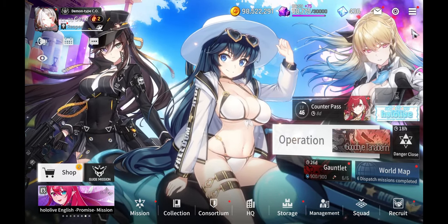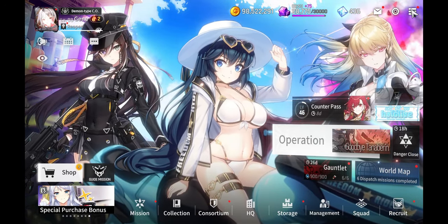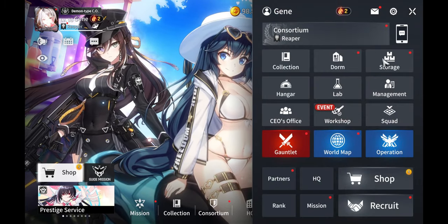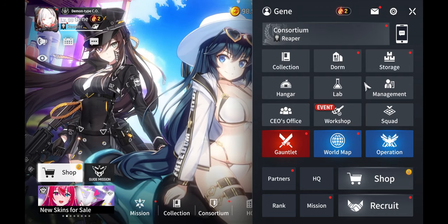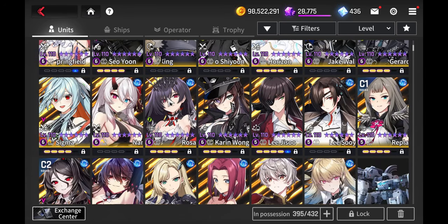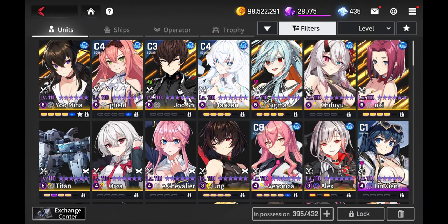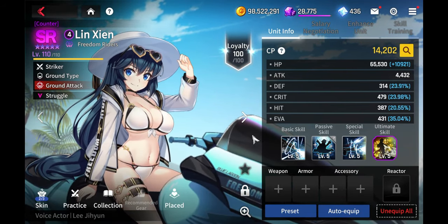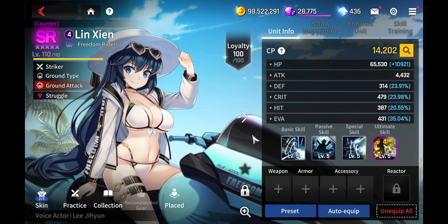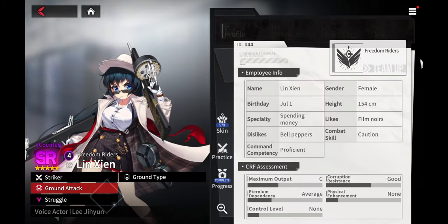Lynn Zen personally is a phenomenal unit. I like using her — she fits very well into many comps and synergizes with many other units. She gives a really good amount of cost management, and just summoning her gives you cost. Her ultimate gives you cost, and she fits very well with both PvE and PvP teams.